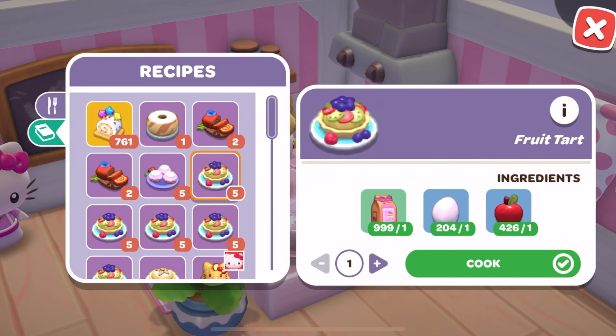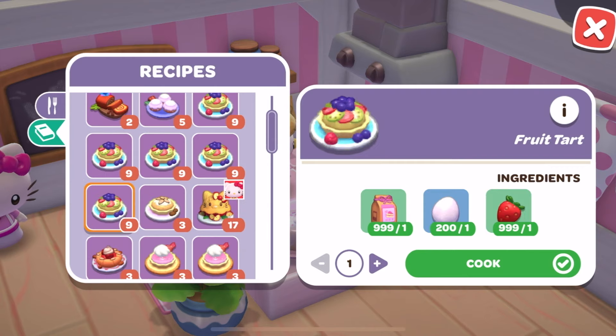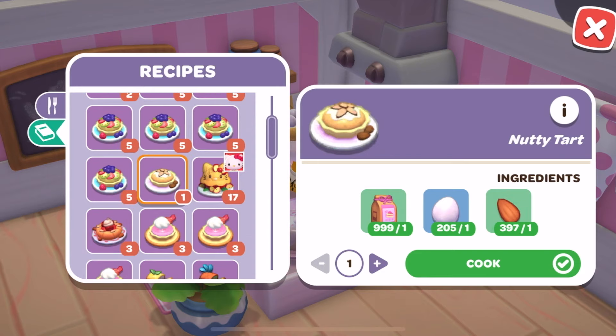And now in the regular oven, there are more recipes. Fruit tart with flour, egg, and apple. Fruit tart with flour, egg, and banana. Fruit tart with flour, egg, and pineapple. Fruit tart with flour, egg, and starfruit. Fruit tart with flour, egg, and strawberry. Nutty tart with flour, egg, and toasted almonds.